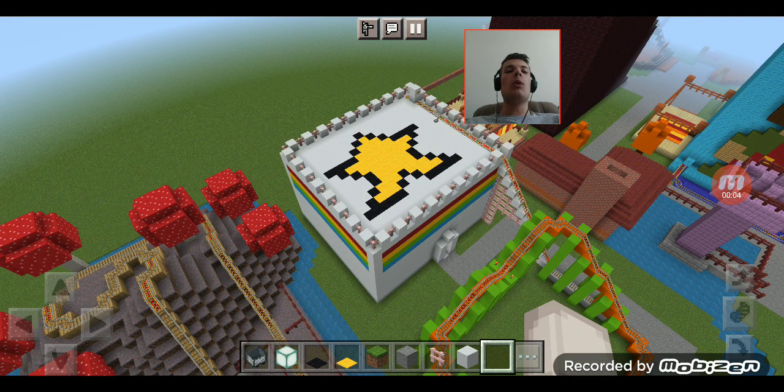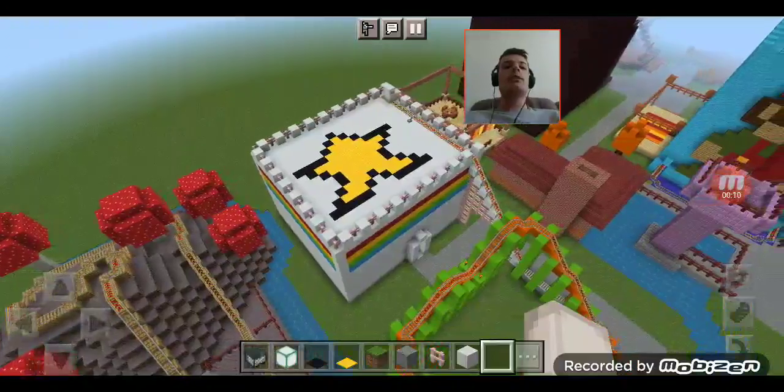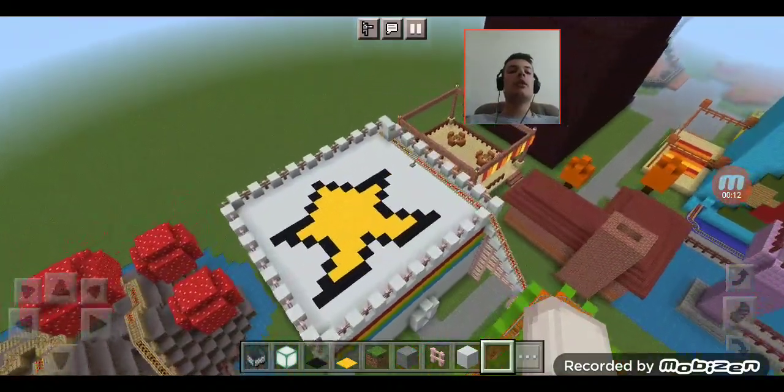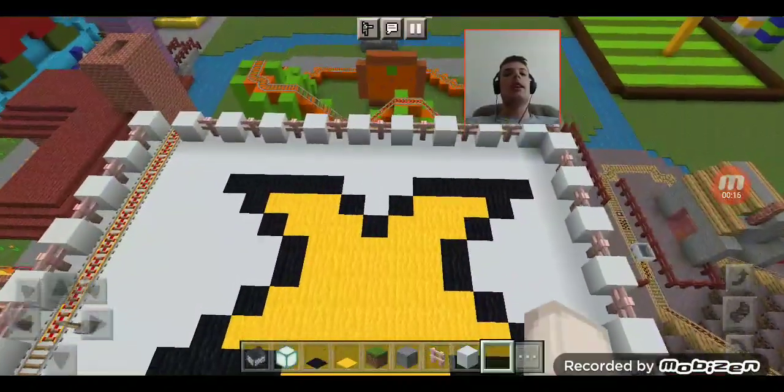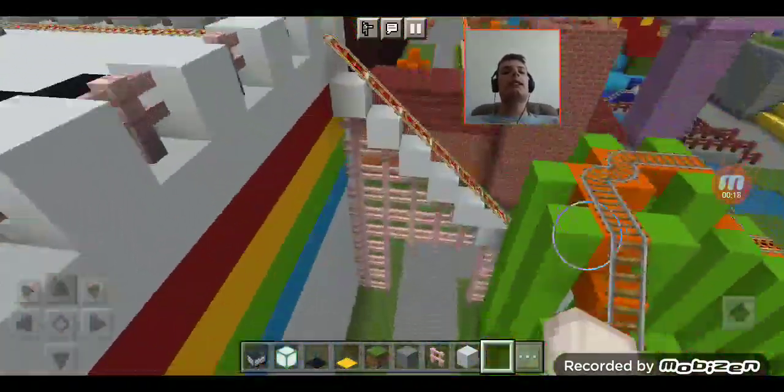Welcome back, you guys! Welcome to episode 270 of Theme Park Build. In the previous episode, we finished building Fun House Parkour for Dream Avenue. I even added a star on top, and the building looks like a castle here.